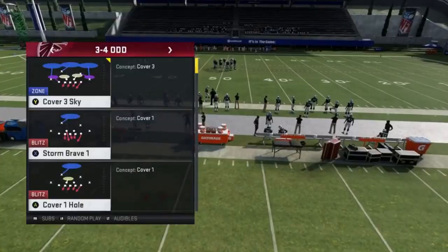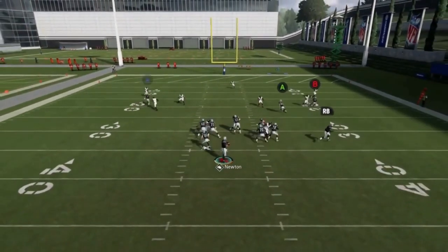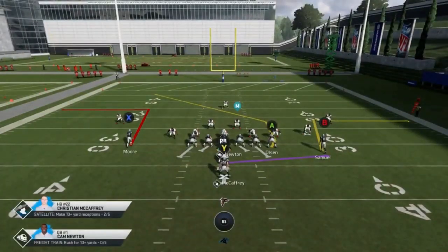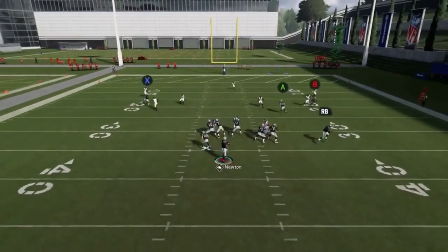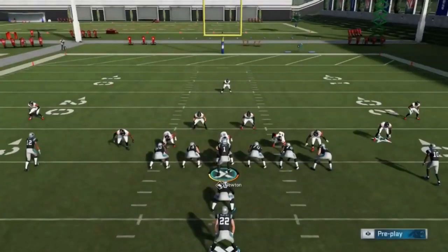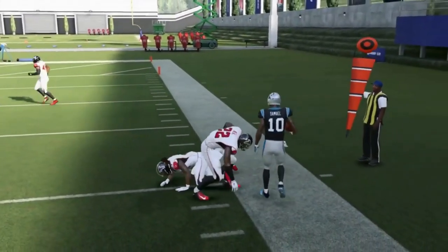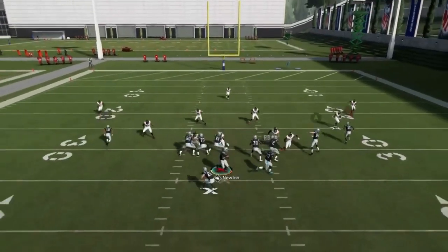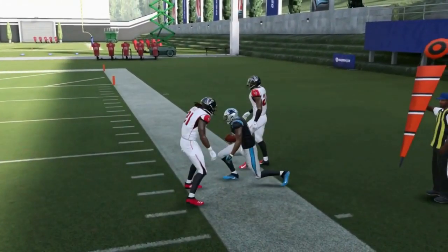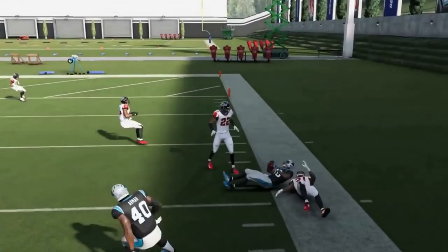Next up we got the Double Outs. This is probably going to be best run against a Cover 3. You essentially have the same route on both sides, but the B route on the right is definitely better — it breaks a little bit sharper. It's kind of a glitchy route from a couple years back on the left side which they modified, but you can see this guy is just going to get outside whether it's Cover 2 or Cover 3. It's so glitchy — he just bounces off defenders. You're stealing 10-12 yards every time, and if you time it well enough you can catch and run for 15-17 yards.